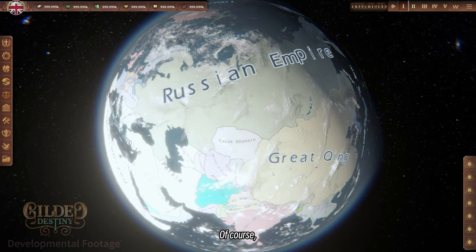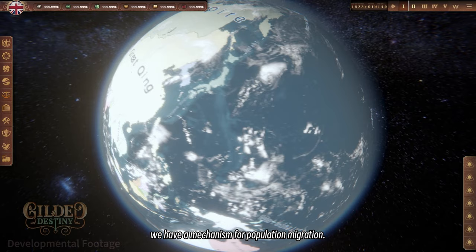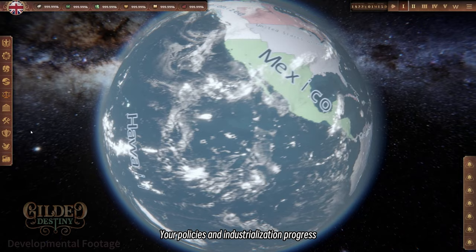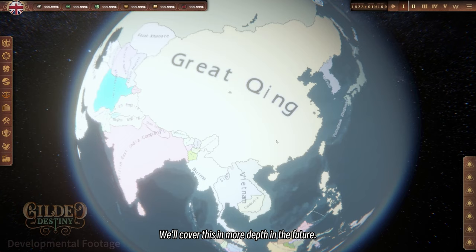Neither of the defining features mentioned above can be achieved without a deep simulation of the population. Therefore, to highlight the importance of population, we have a mechanism for population migration. Policies and industrialization progress will heavily impact how people migrate from place to place. However, stay tuned for more details on the migration feature — we'll cover this in more depth in the future.